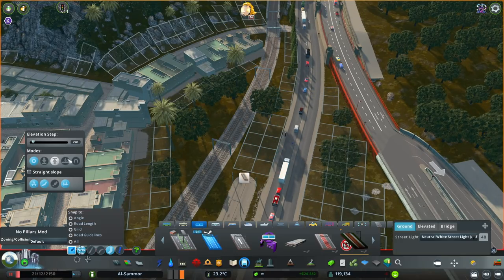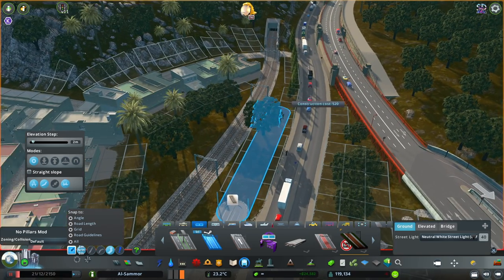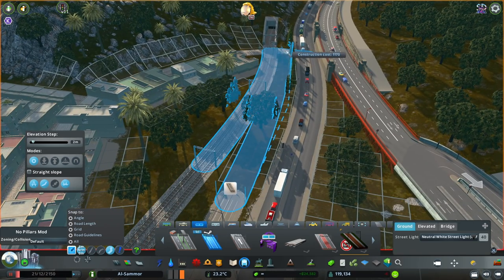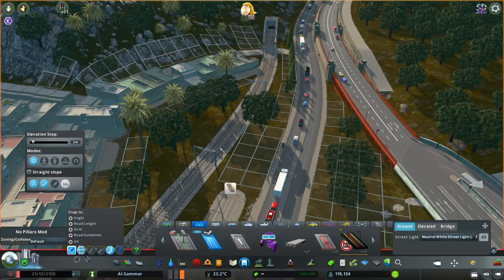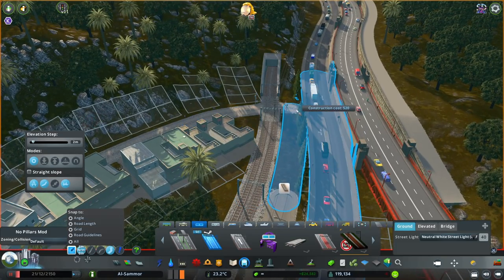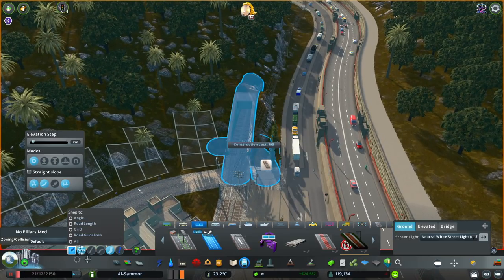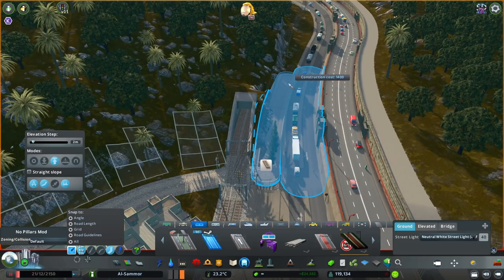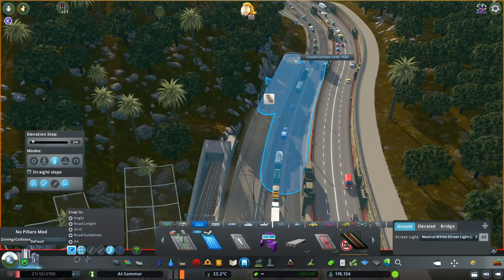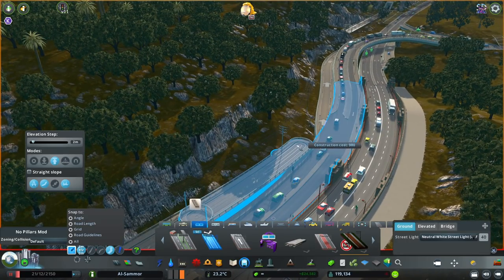From here, we're actually going to make it elevated — hopefully we can get it through. We won't do it from here, we'll connect it up here first. We'll go up here just a little bit more, snap it back into the middle. We might have to adjust this road. But from this point on, I want it to become elevated, because we need it to get up high enough to go over the top of our little highway off-ramp.